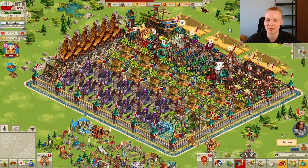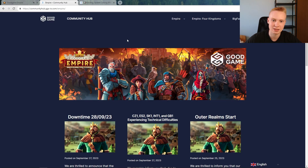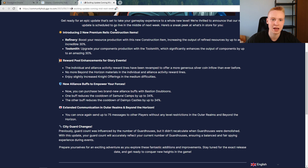Moving on to the changes — I also wanted to mention the community hub, which I didn't have a chance to present before. It's kind of a forum 2.0, a new kind of forum. You can only read announcements here because Discord is now for all discussion, and this is purely for announcements. We're going to take all the information about the update from here — this post about what was changed is where my information is sourced from.